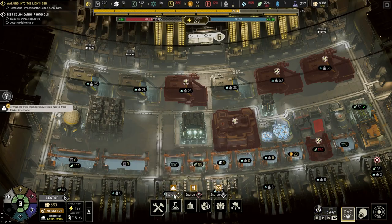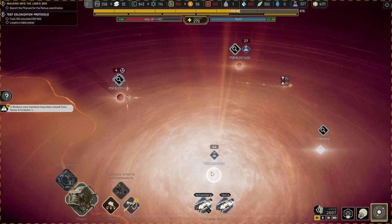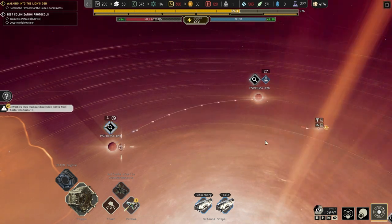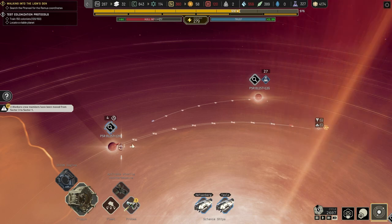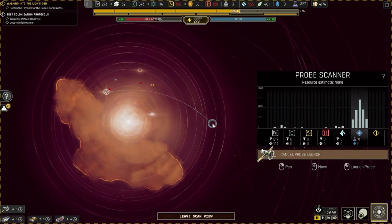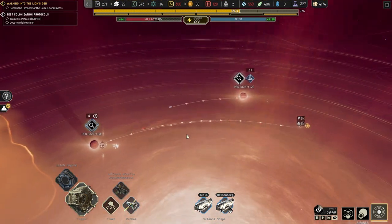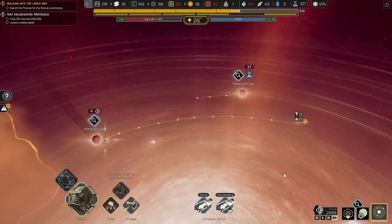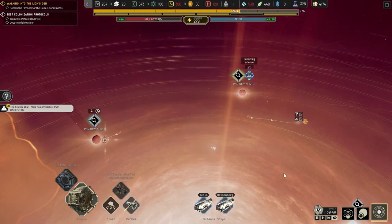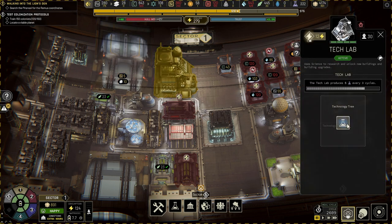Sector one needs workers - population transfer complete. We need bodies, so right now we should be sending our science team everywhere trying to look for cryopods. Keep on probing - we need those bodies. Once we have a surplus of workers we could probably open up a new sector, which is what I'm looking for before we do the exploration stuff.